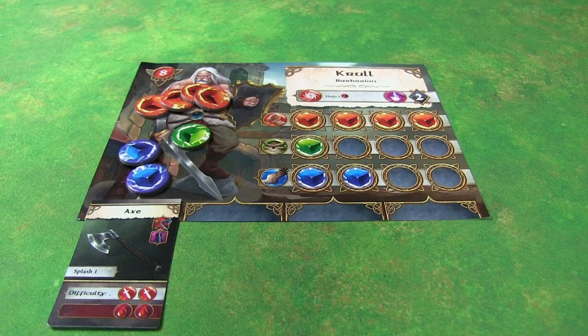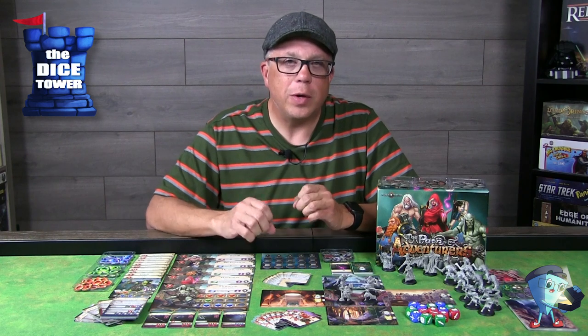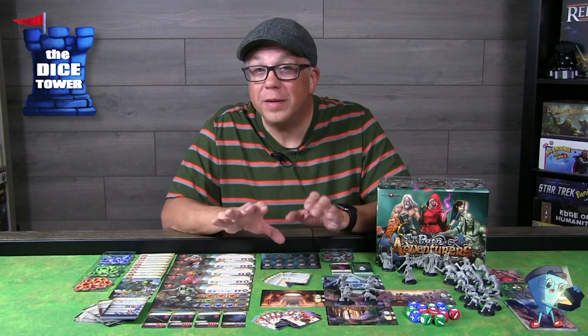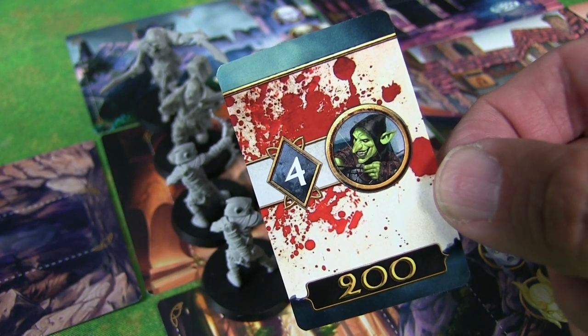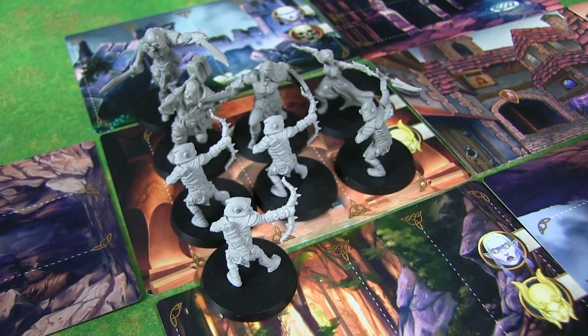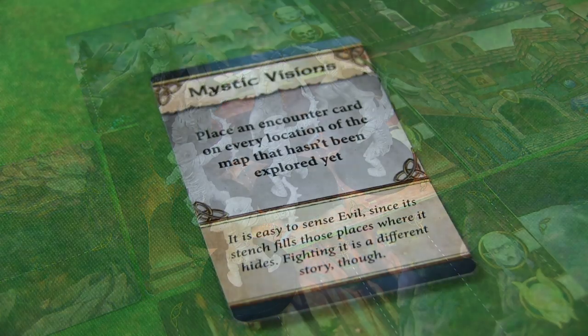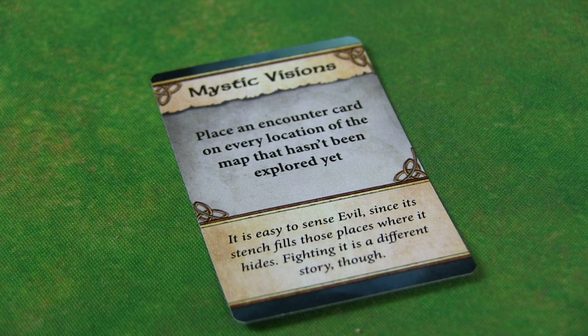As you move from location to location you can only move through areas already explored, and you move as a party. When you move into a new area you have two options: exploration or assault. Exploration lets your party move to a location, line up however you want, then draw the encounter card which shows what enemies will come into play. At that point you can either battle it out or retreat — moving back to the previous location — and a new round begins with a new event card drawn.